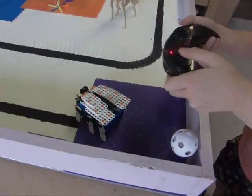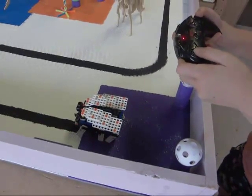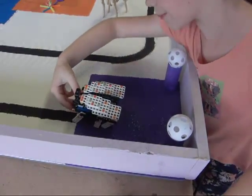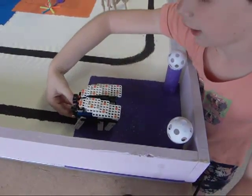Then you set your robot up so that it will be lined up with the line so that it can track it back. And then you set it back to the track line mode.